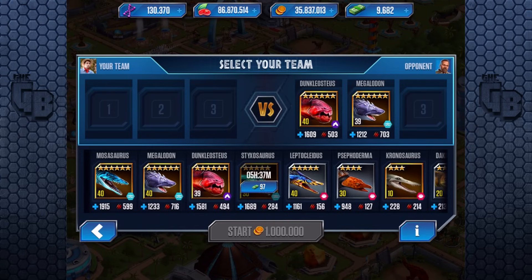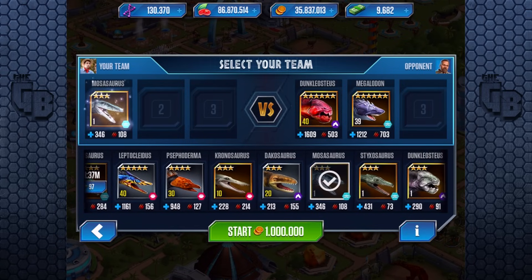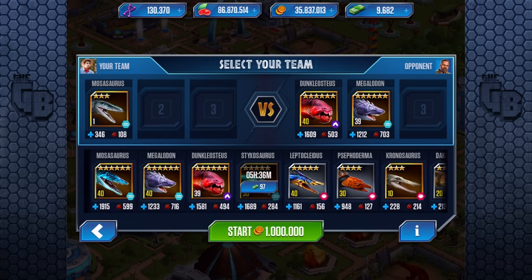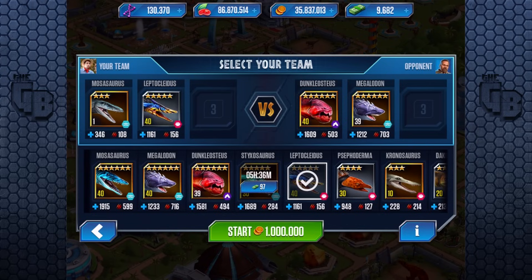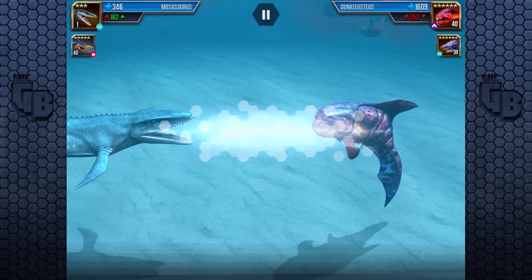Let's go for Mosasaur — the risky option — a level 1 Mosasaur and then a Lepticlitus. It looks like we're way, way underpowered, but I don't think we are.